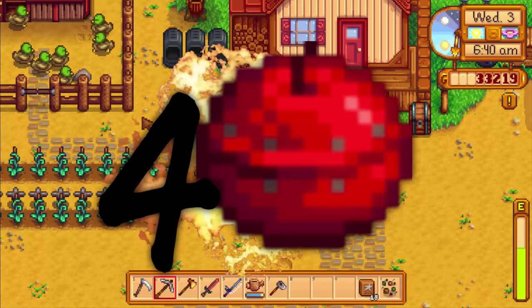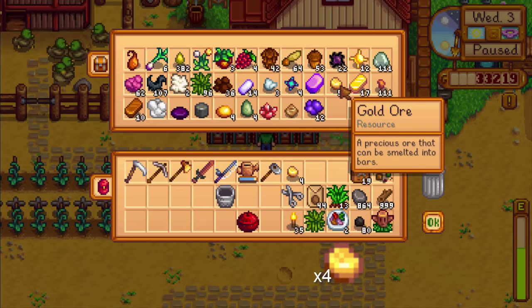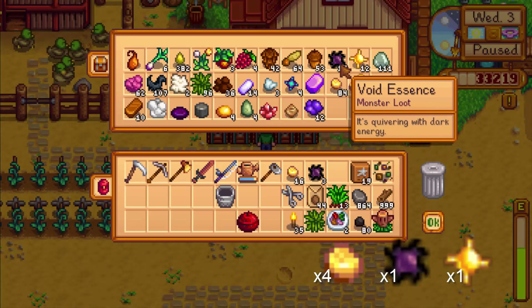All you're gonna need for this is just four mega bombs. The mega bomb is made out of four gold ores, one void essence, and one solar essence.